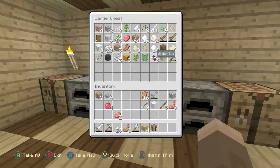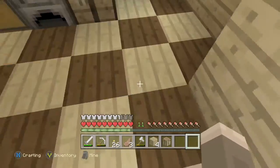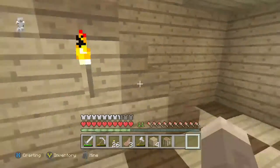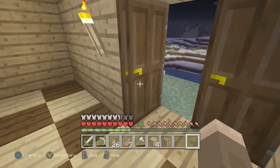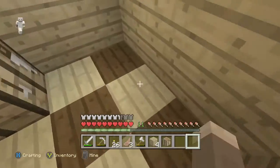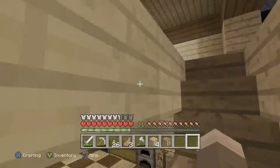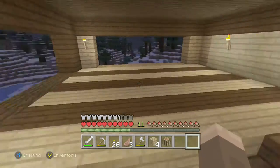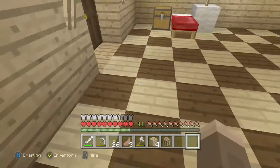So in the last video, somebody suggested that we should build a chest room. I don't think I'm going to make it part of the house — I might build some ladders in that corner going down into a chest room, but it'd be really annoying going in and out over and over again. So I think I might make it a separate building itself.